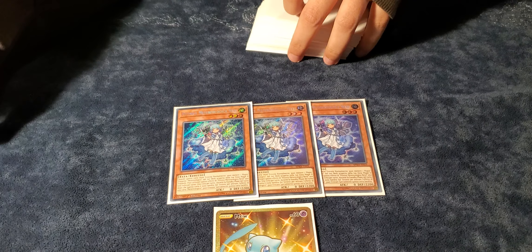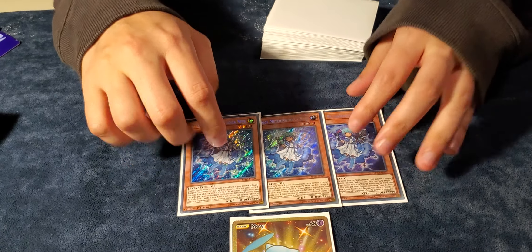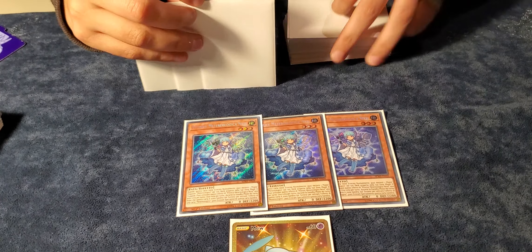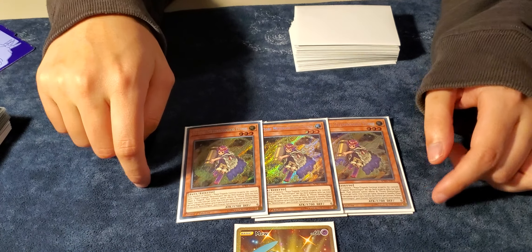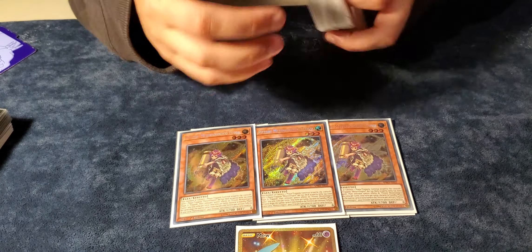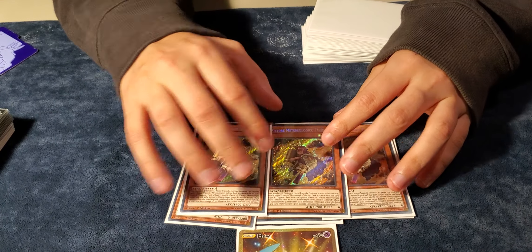I played 3 Snow — the main starter you want to open with. When it's normal summoned, it activates a Weather Spell Trap from the deck, so this is the main card to get your engine going. The beat stick of the deck was Thunder. You can send a continuous Spell Trap and then get a Weather Painter Spell Trap from the deck — mainly just a beat stick. There are 3 of him.